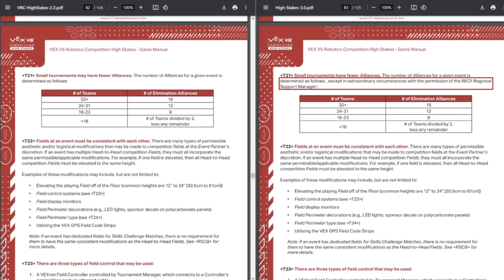This isn't something your team needs to take into consideration directly, but you might see it pop up at some tournaments. This is the number of teams you're supposed to have in eliminations based on the number of teams at your competition. They've updated it to say the RECF regional support manager can waive this in extreme circumstances and slightly modify it. I can imagine scenarios like having 18 teams at a tournament where two teams would miss elims — they could stretch it so everybody makes elims. Or at a really big tournament running 120 teams in one division, only about a quarter of teams make elims, so maybe they'd expand it to a round of 32. Also, GDC — you added two colons there when you're only supposed to have one, and it looks like you're about to call something from a C++ library.